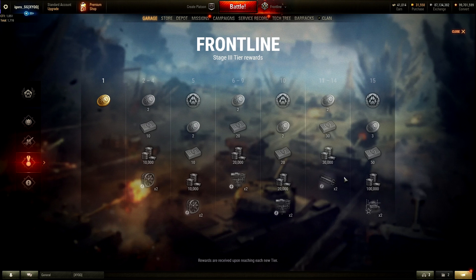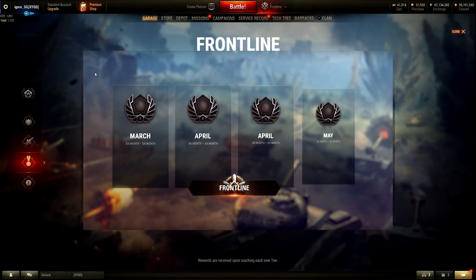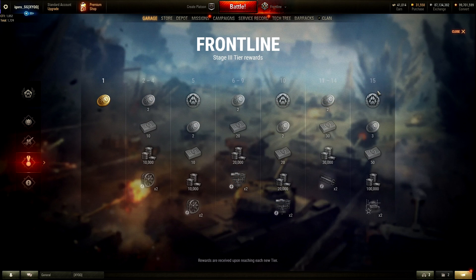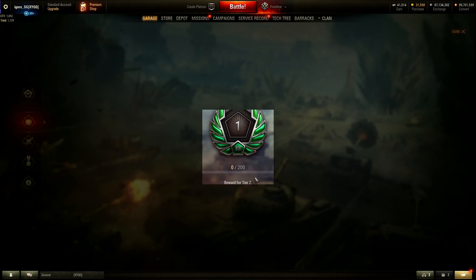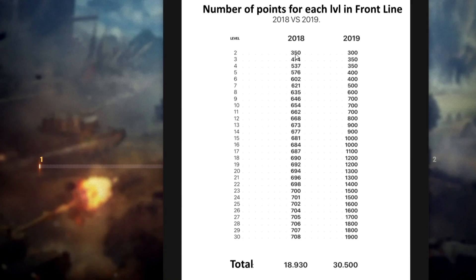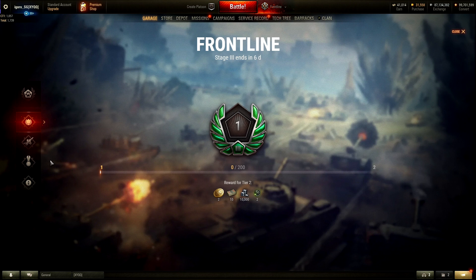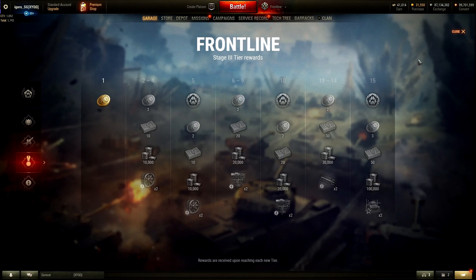Each episode, when you complete levels 1 to 15, you get four tokens. That's March, April, and May — in April there are two Frontline episodes, so by May you can complete four episodes very quickly. The requirement is also less points: level one to two only needs 200 points, versus 350 in 2018 and 300 in 2019.